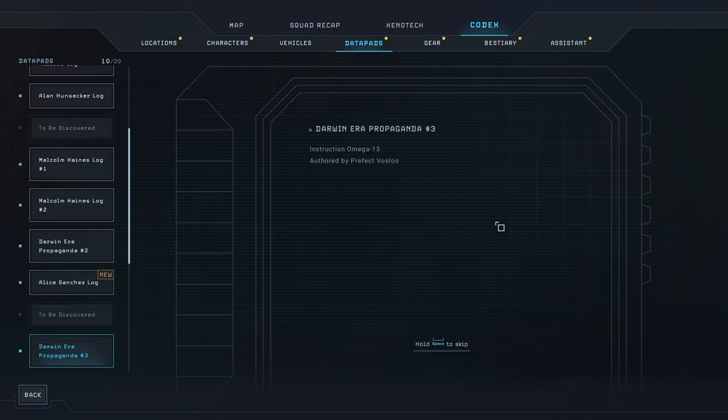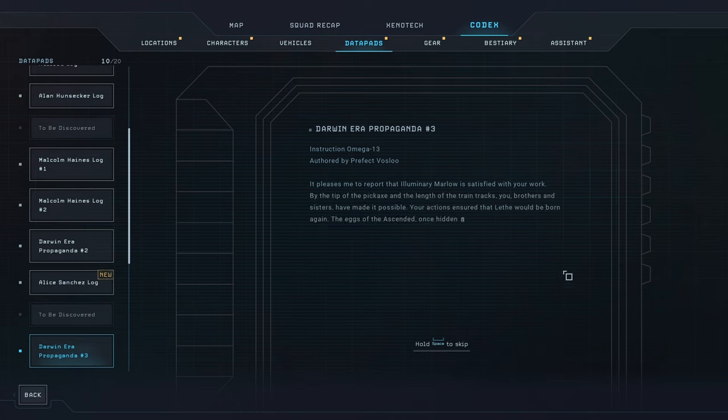Data pad: Darwin Era Propaganda Number Three, authored by Prefect Vos Lu. 'It pleases me to report that Illuminary Marlow is satisfied with your work. By the tip of the pickaxe and the length of the train tracks, you brothers and sisters have made it possible. Your actions ensured that Lethe would be born again. The eggs of the ascended, once hidden in the depths of these caves, are now free to spread across the moon. Further instructions will follow. For now, be proud of your dedication to the cause - a new era is upon us.'